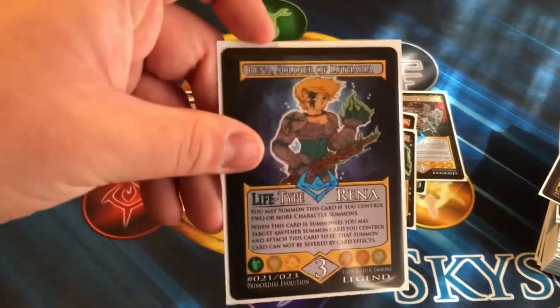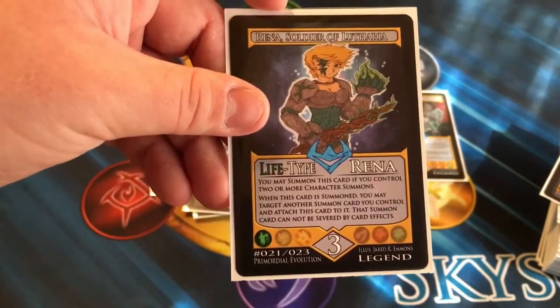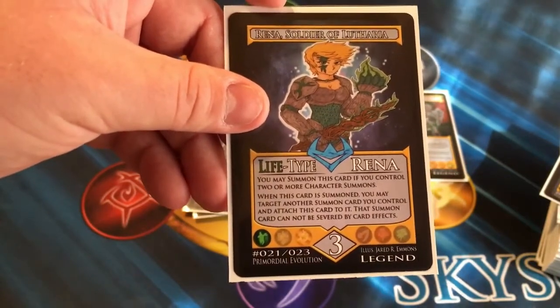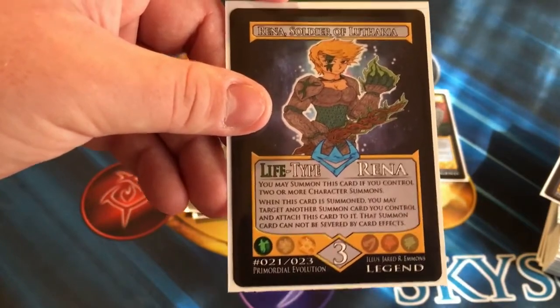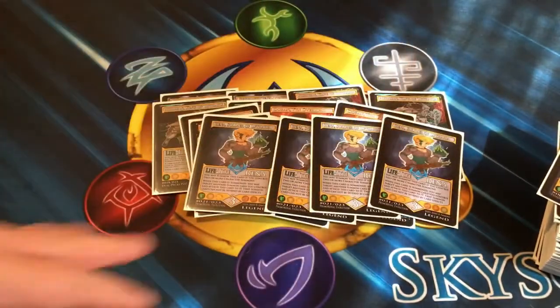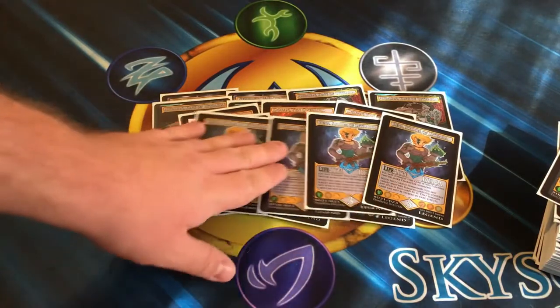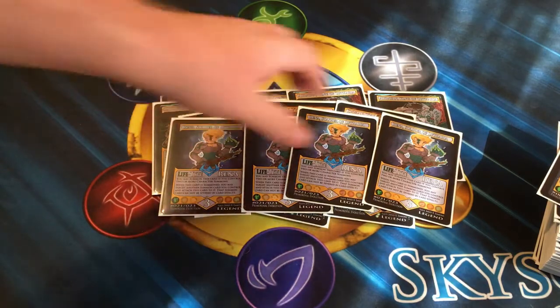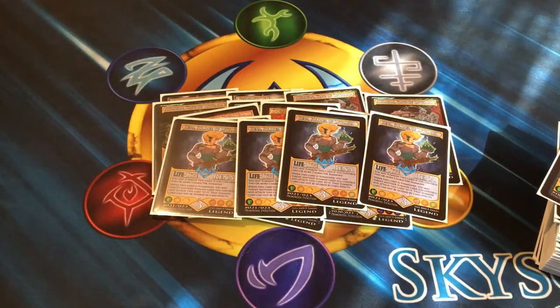One of my favorite artworks for a character summon is Rina, Soldier of Luthoria. This card reads that you may summon it if you control two or more character summons. When this card is summoned, you may target another summon card you control and attach this card to it — and if you do, that card cannot be severed by card effects. This card is really easy to play if you're going off on your combo, and just being able to get that sheer protection is very powerful. It can function as a big three rune count character summon or just protection, so very versatile.